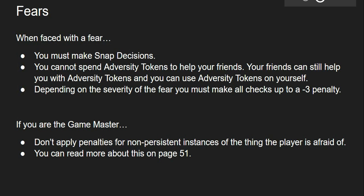If you're the game master, don't apply penalties for non-persistent instances of the thing the player is afraid of. For example, if Jenny is scared of spiders and she passes a spider in the hallway, don't make her roll with a bunch of penalties, because she is just passing the spider. The penalties will come into play if she is fighting a giant spider located in a cellar or something. You can read more about this on page 51.